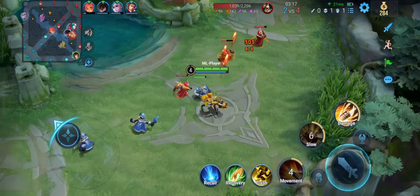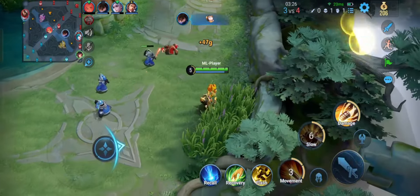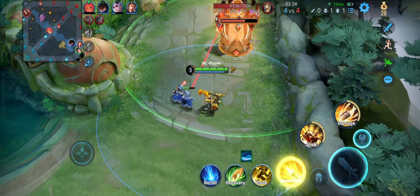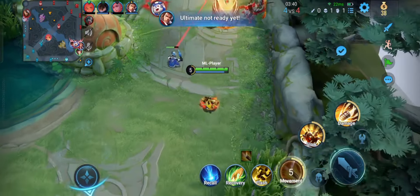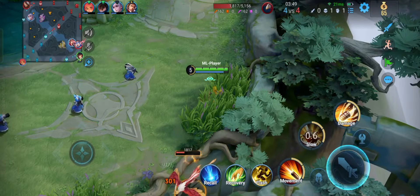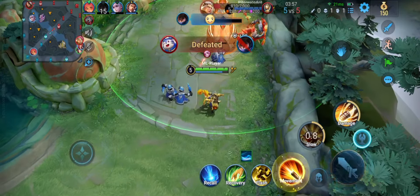I saw that the enemy got busy in the jungle so I fast-cleared this lane so my team could take down the tower. Lamb killed Beat Ye and later Princess Frost was killed too. The jungler is on the tower and it's a red area so I did not intend to attack it, but my teammates went ahead and finished the tower, so I went back since I knew that they could handle it.